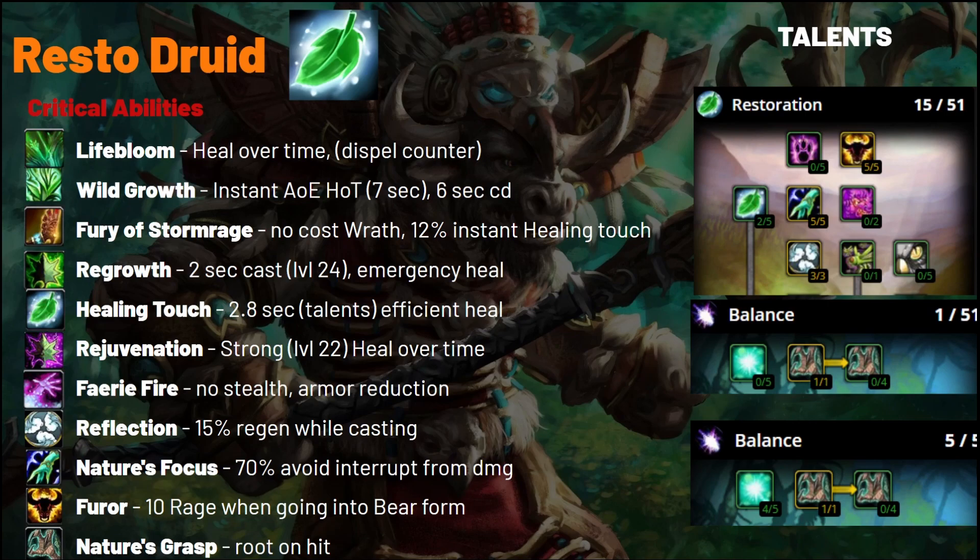Moving on to Resto Druid. They get Lifebloom, a heal over time for seven seconds and a dispel counter — if it gets dispelled, it blooms instantly and heals you, protecting your other HoTs. They get Wild Growth, an AoE HoT for seven seconds on a six-second cooldown, which is instant and huge for AoE healing. Fury of Stormrage is probably the best rune choice, offering free Wrath so you can cast and regen mana simultaneously, then fish for instant Healing Touch procs.